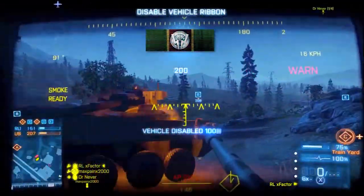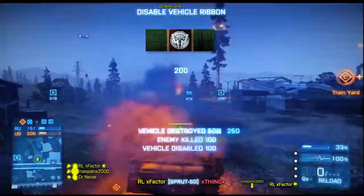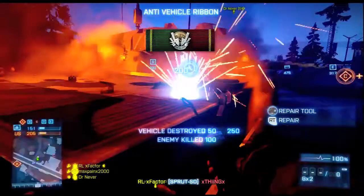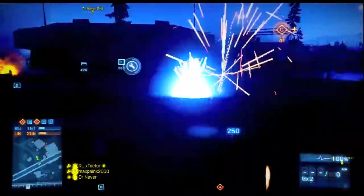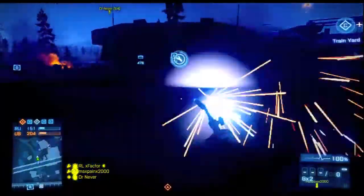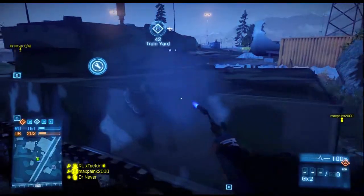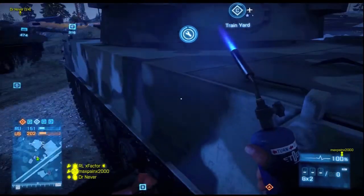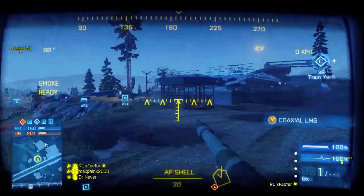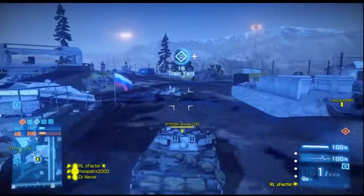They switched the timer — I think yesterday they changed it from a 30-second spawn up every time to 60 seconds, but now they've switched it to 90 seconds, which is a minute and a half. So now it takes a minute and a half for the AC-130 to spawn back up after it goes down. That's nice for Rush, but for Conquest I don't think it makes the biggest difference.